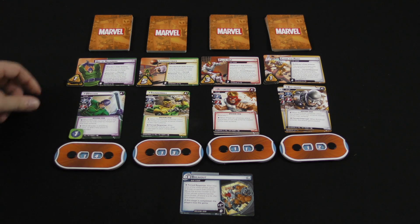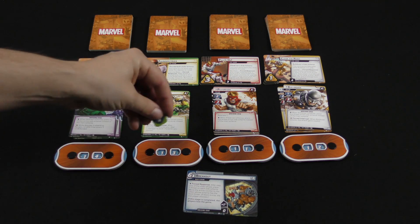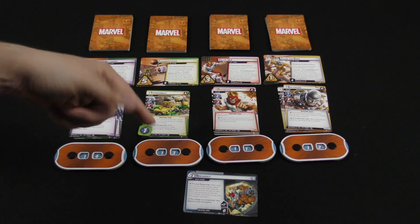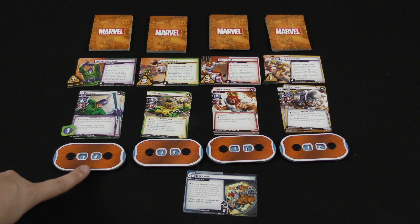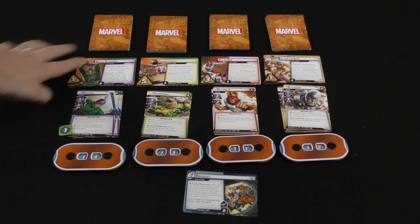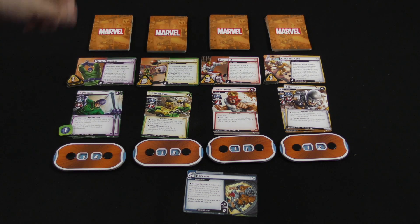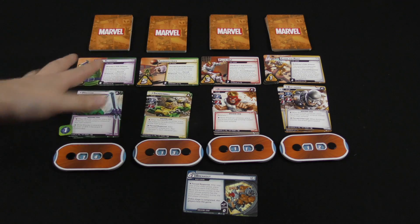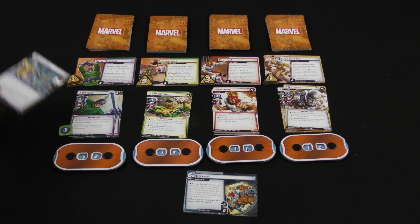The main villain changes based off of whoever has the most threat currently. You start with Wrecker. If you ended up thwarting down his threat at the beginning of the villain phase, this would switch around to whoever's next in line — so it could go all the way over to Bulldozer. They all have different hit points, and when you knock one of these guys out, you completely remove the guy and his side scheme. All these side schemes have a thing that if they get to 10, they trigger an ability and mess up the heroes, and then threat is removed back down to three.